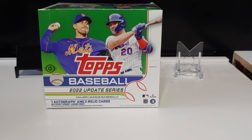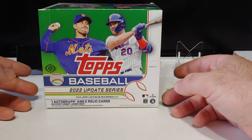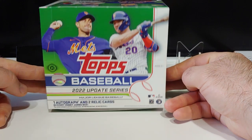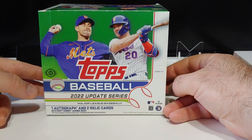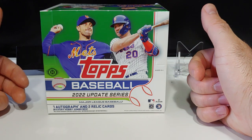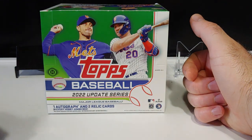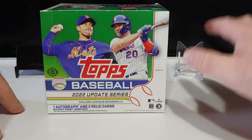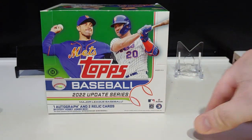I got a lot of stuff on the way coming — some blasters, some retail boxes of Update, two hobby boxes, and I purchased a case of jumbo boxes. This is the first thing that came, a case of jumbos. I wanted to start off with the blasters and work our way up, do some retail, then go to the hobby boxes and save the jumbos for last, but the other stuff has not arrived yet.